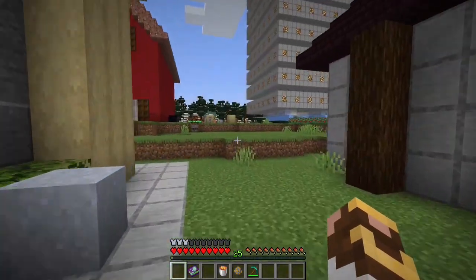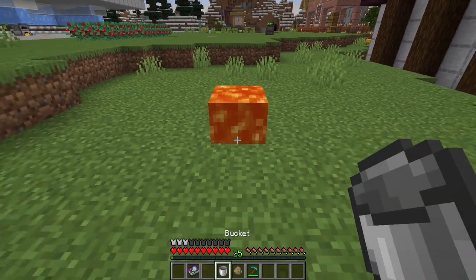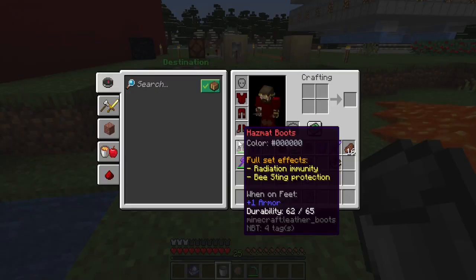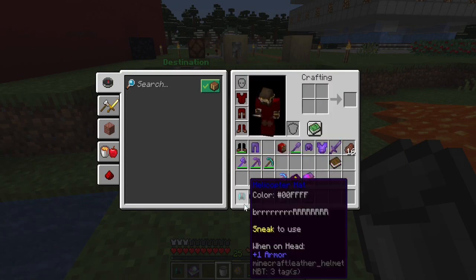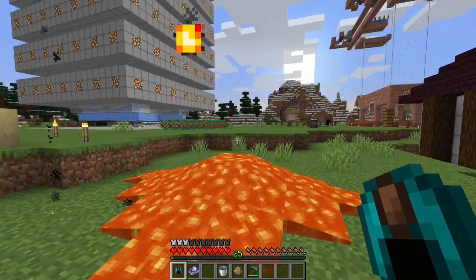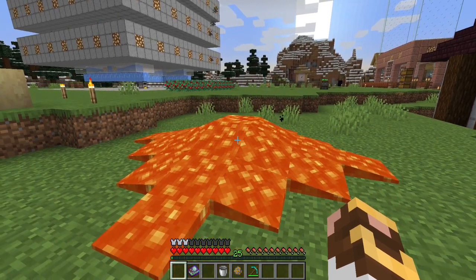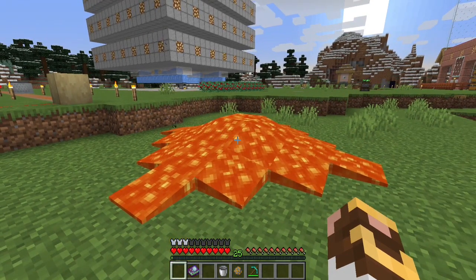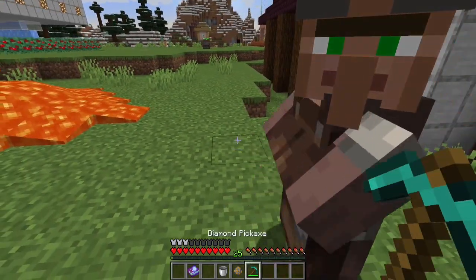One last thing I want to show you today — we're going to come outside. I was hoping to show this in the last episode but didn't get to it. How many of you have ever been walking along, hit your eject button, and boom — your item is in lava and it's gone? Don't worry, I turned off lava animations for a moment. You throw stuff in lava by accident, you go 'oh gosh,' and it's gone. Wrong — we've got a new way to help prevent that.